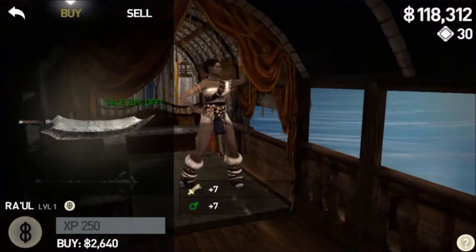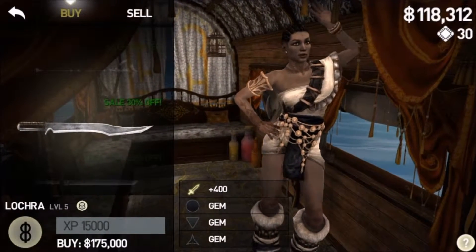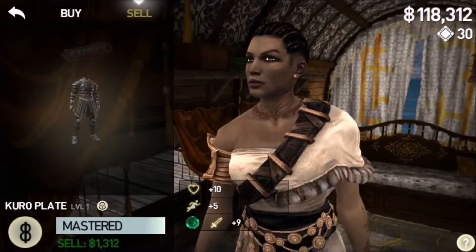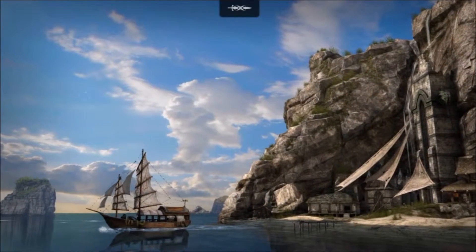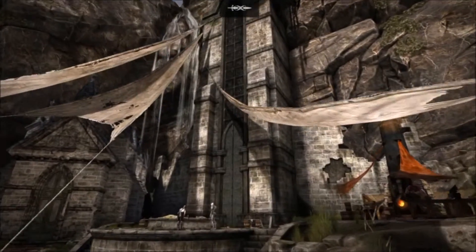Before we end this episode, let's check out what the merchant has for sale. Wow, that was one of the best weapons in Infinity Blade 2 — why is it so bad here? Those are some good things — we'll sell what we can. We'll keep saving money because we have a decent amount right now. The dragon stuff will be next episode.